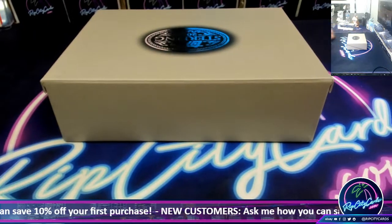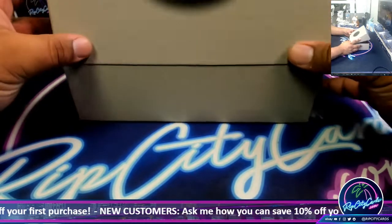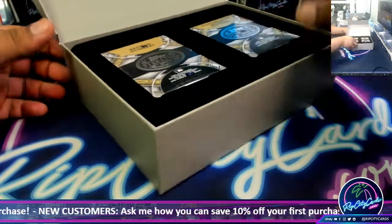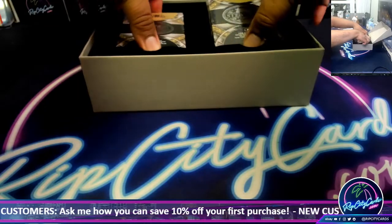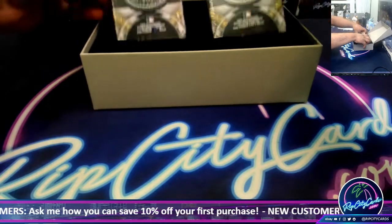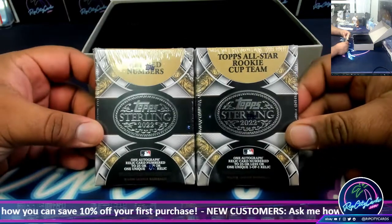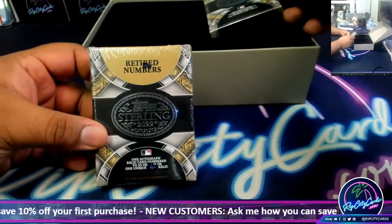Cardboard gods, we need a monster. So this is how it's done — we got a retired number and we got a Topps All-Star Rookie Cup team. Let's start with the retired number.